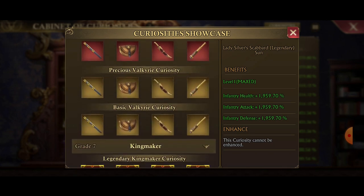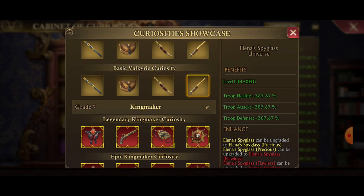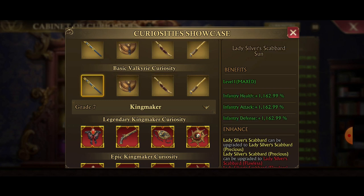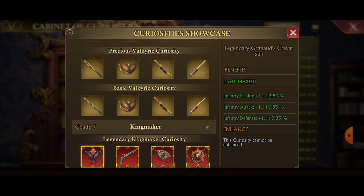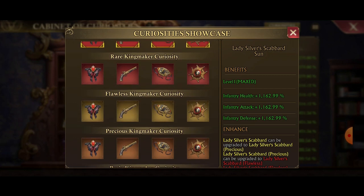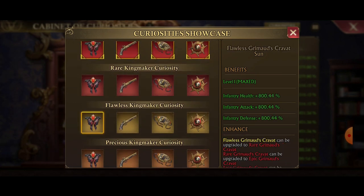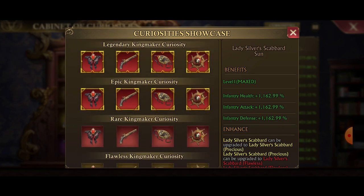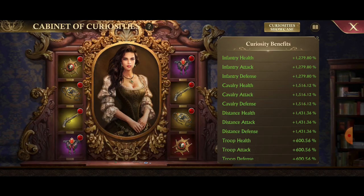Even at the basic level, look at the stats: 387 for all troop stats and 1,160 for each of these categories — it's insane. Compared to the legendary version it's still an upgrade, but look at the difference. If you have flawless and maybe a rare, the difference from flawless to basic is a 360% upgrade. It's crazy.